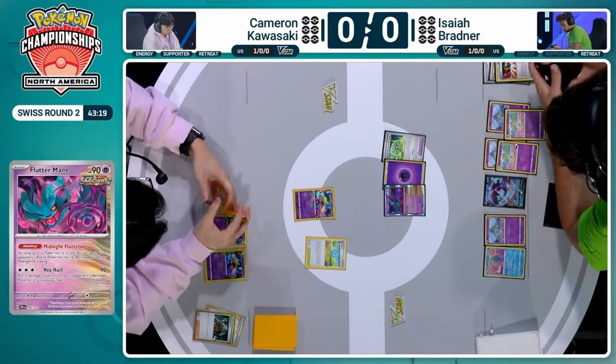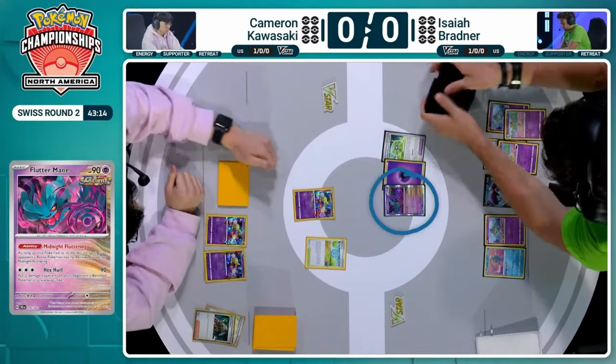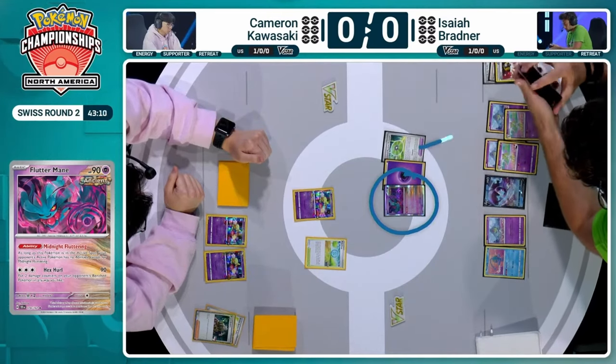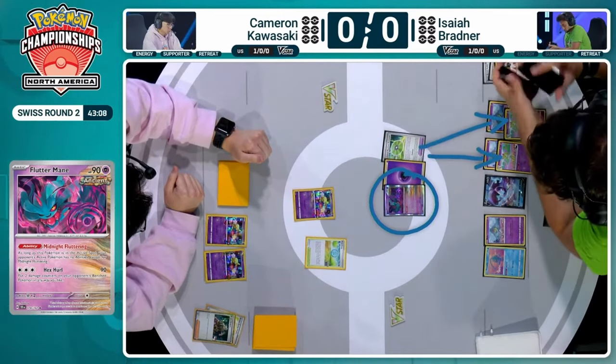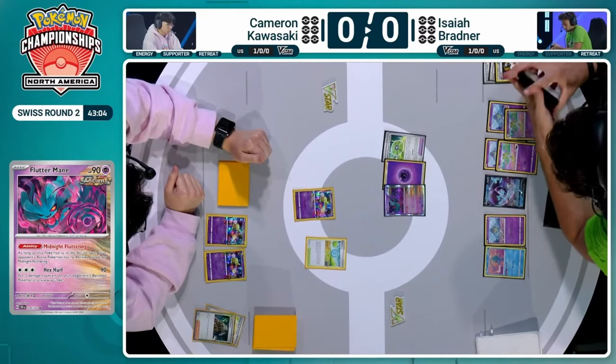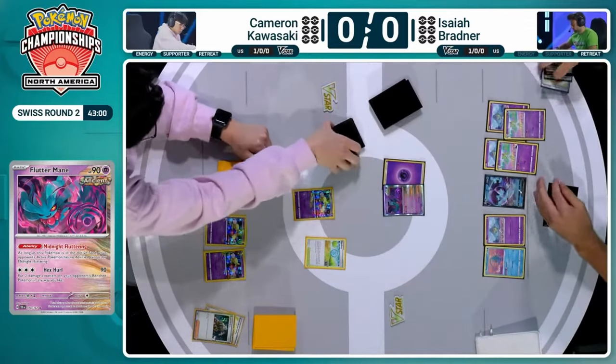The Flutter Mane is still in the active position. The turn will end for Isaiah Bradner thanks to that TM Evolution move, and it's back to Cameron. Those double Kirlias are so important — the TM Evolution is so key for Gardevoir's setup.